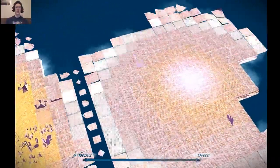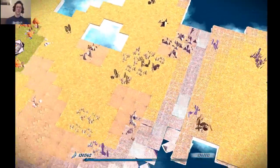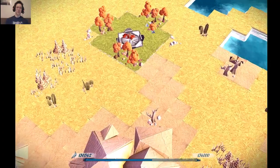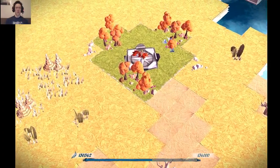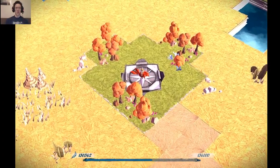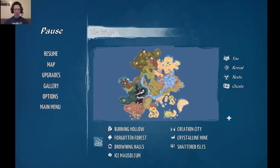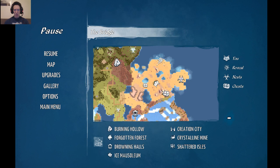And another nest. Three nests. What's this map look like? Chest. Another unlock area. Chest there.